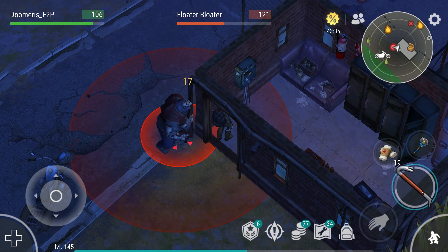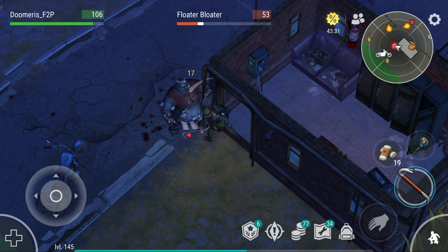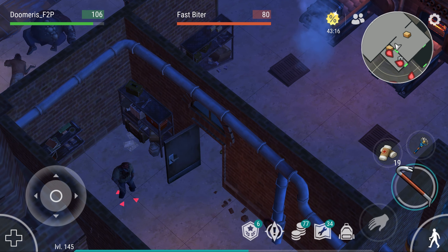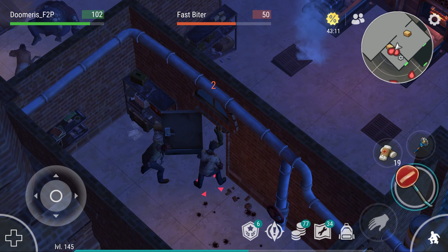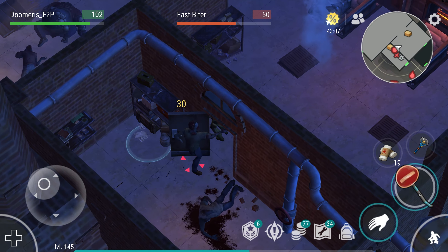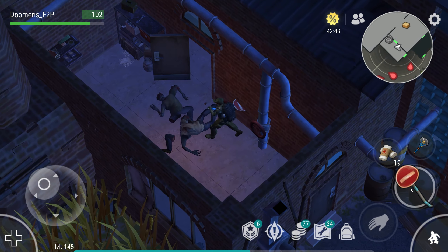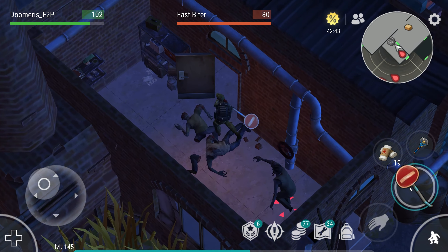Open this door here. We need to flip this valve to turn off the gas. Let's also open the door here — specifically for you, I opened that door so you can run in and die in front of me. There is another room where we have to turn it off as well.